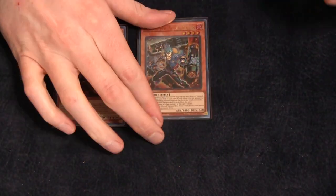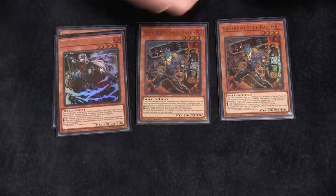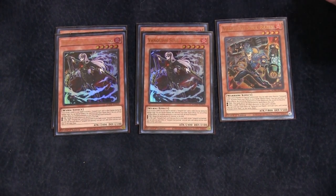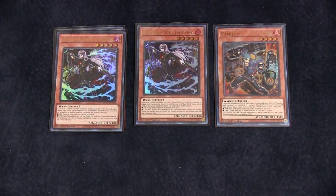We're gonna start with the Vanquish Soul package. We're playing three copies of Raisin — it searches any Vanquish Soul card, any Vanquish Soul monster from your deck to your hand on summon. We're playing two copies of Jha'olong. Any more than that, I honestly find it just gets bricky. Reveal two fires, add a Vanquish Soul card from your deck to your hand.